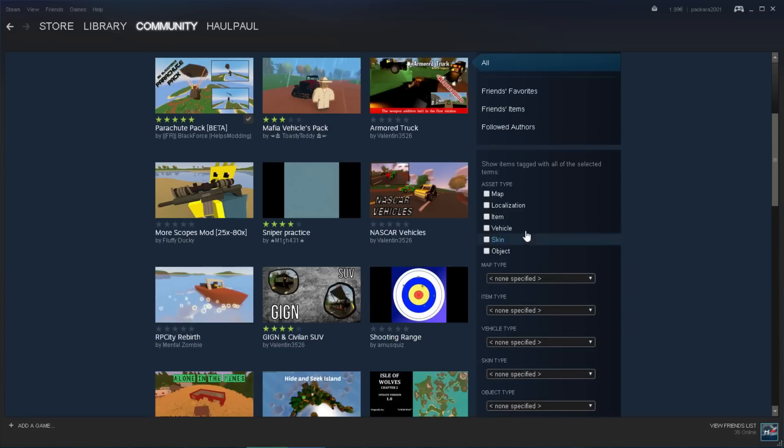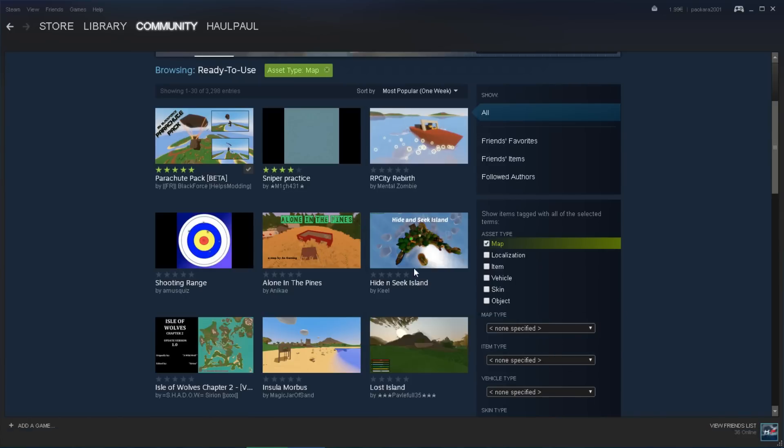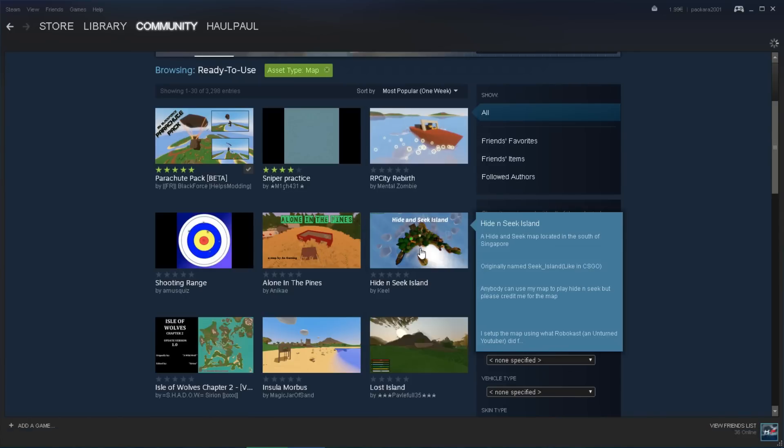As you can see over here we have some filters. We are going to search for a map, so let's go to Map and we are going to find the most famous map of this week. Which is this one — I don't know why it's registered as a map, but I like this Hide and Seek Island.